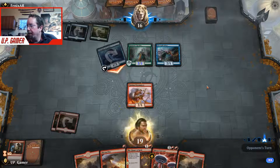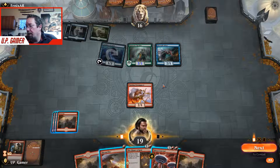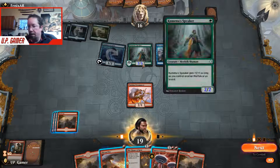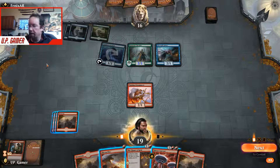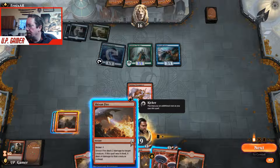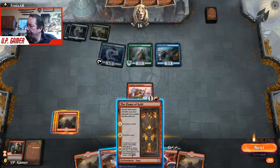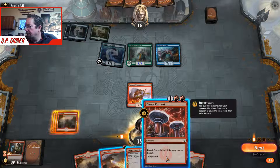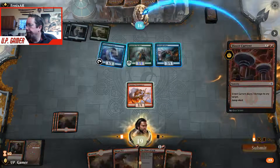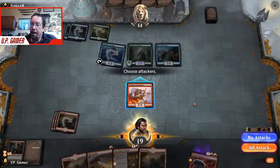We're not going to block — we're not worried about one damage. We have a lot of land. We don't want to discard our hand yet, so we're going to Direct Current. We don't want to discard our hand before we're ready.